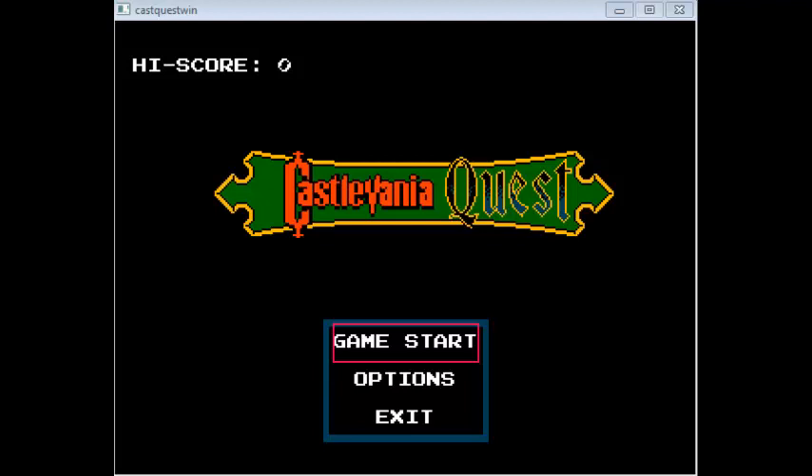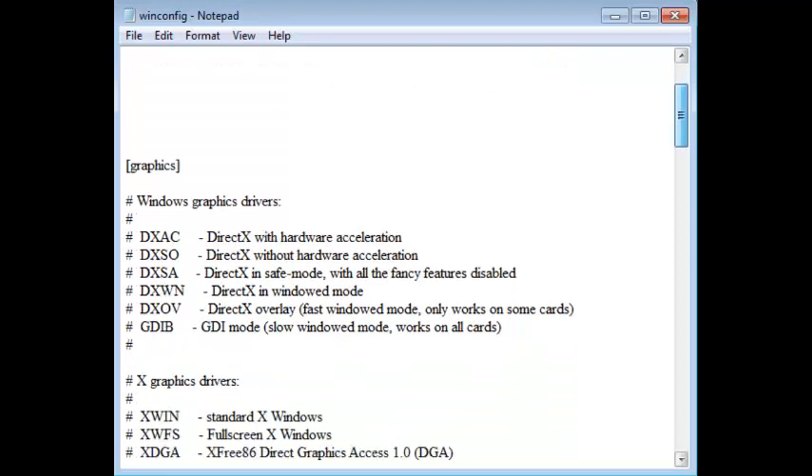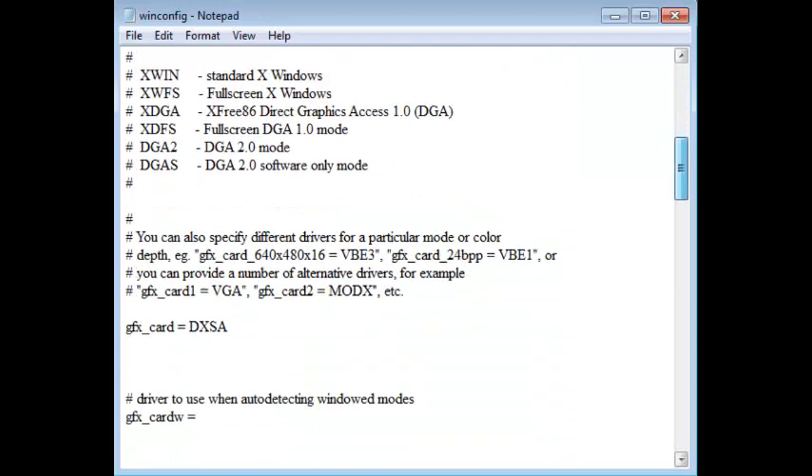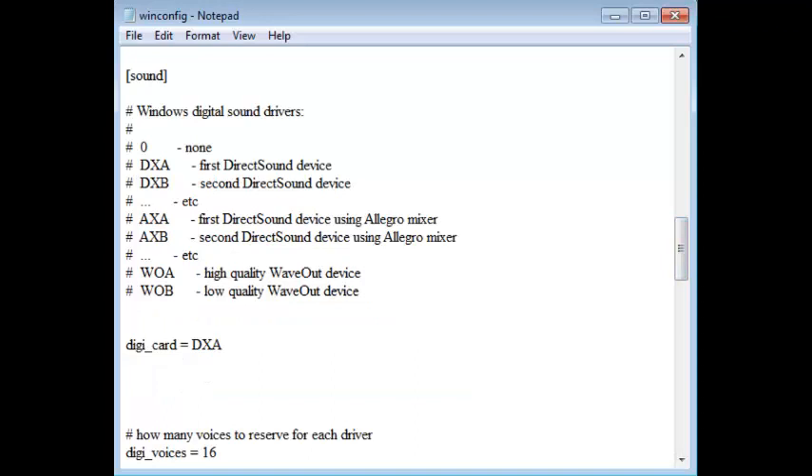Just a quick note that it's made by the same person who made Dracula's Shadow — Mitch Schmeade. It was made in the same engine that Dracula's Shadow was made in. I changed the DXAC to a DXSA and changed the AXA using Allegro Mixer to a DXA — just the straight-up first direct sound device. I still feel like it had something to do with the Allegro Mixer as to why Mitch Meade's fangames would crash.